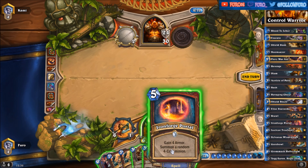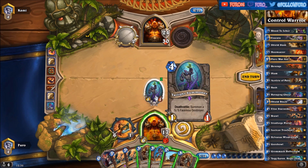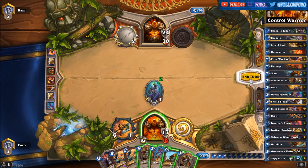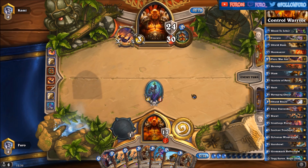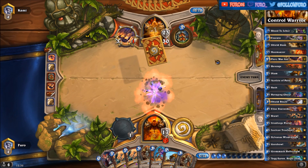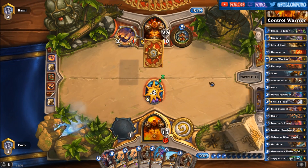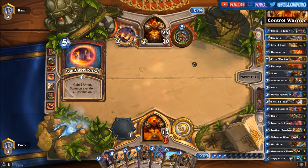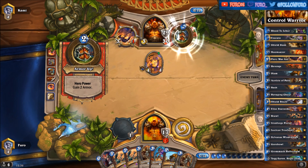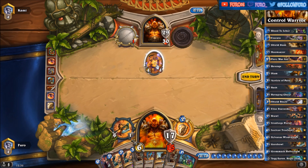Playing the Iron Forge Portal and getting... well, a 1/1 that is summoning a 5/5. I might Shield Slam that. He's drawing another card — not very clever in this matchup. Iron Forge Portal again, see what he's getting — a Marg with value damage plus 1, a 4/4. He's killing that one for sure.